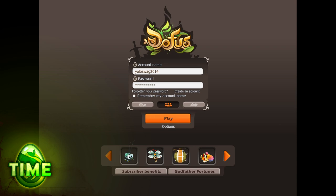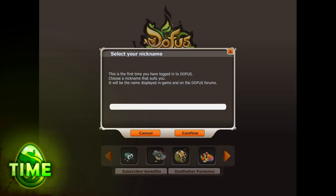A little click on the orange Play button and you're now connected to the login server. The client will ask you to choose an account nickname. This will not be the name of your character — it's the name that others will see when you make a comment on our forums or when someone adds you to their friends list. Choose well; your account nickname will be part of your reputation in the game. Once you're sure of your choice, confirm it and you're connecting.